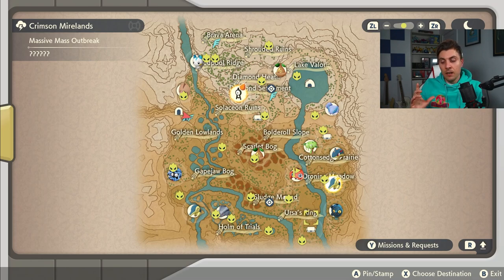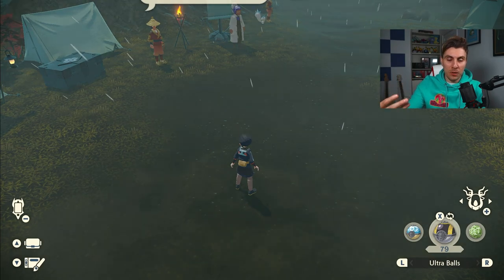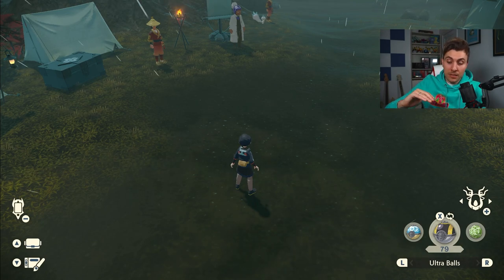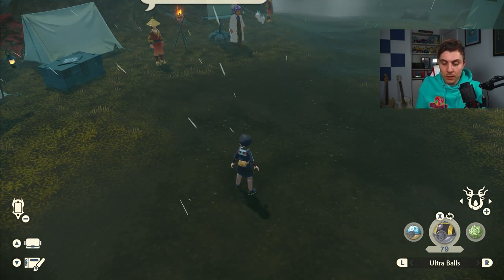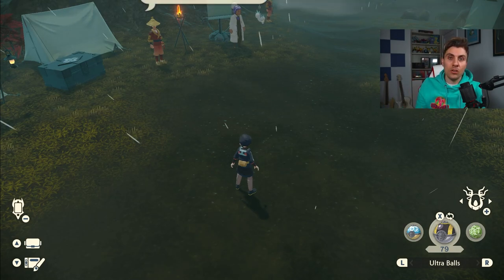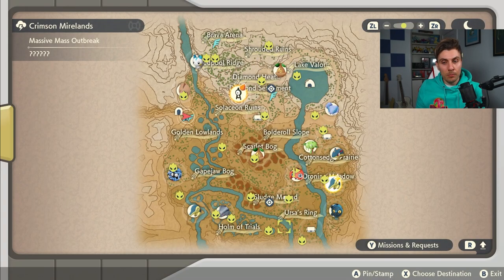From all of the massive mass outbreaks I've done, it appears they last for about eight minutes. If you've got your map open, or if you are in a battle or talking to an NPC like one of the Misfortune trio, the timer seems to stop during those things and then continue when you come out of it. So roughly speaking, every single massive mass outbreak runs for about eight minutes, giving you enough time to do a flyby of the entire area and check if there are any shinies in the first four Pokemon.